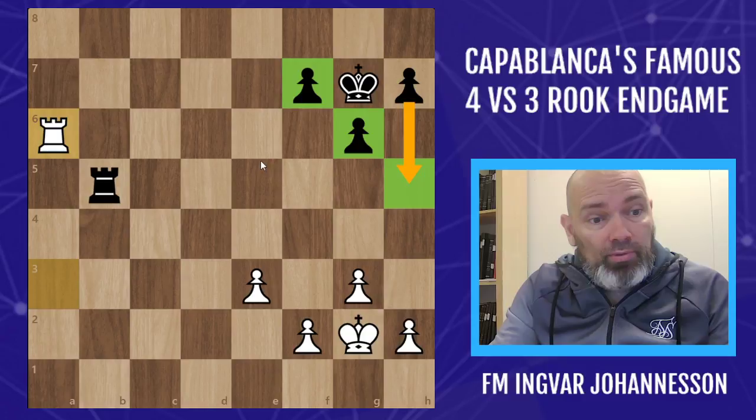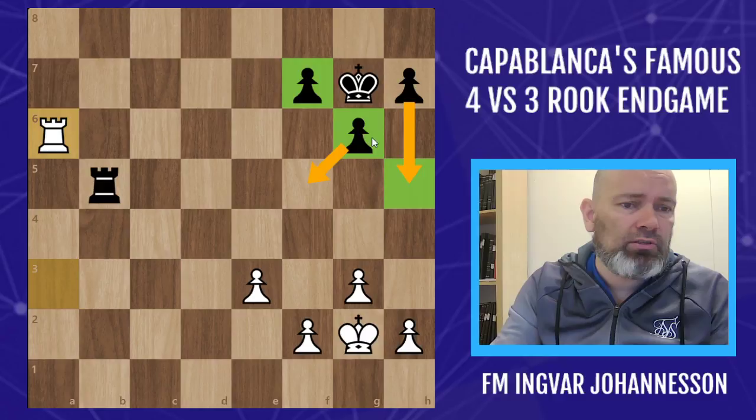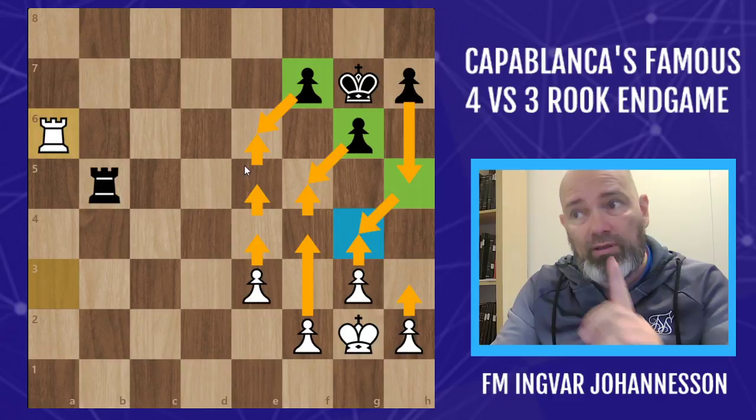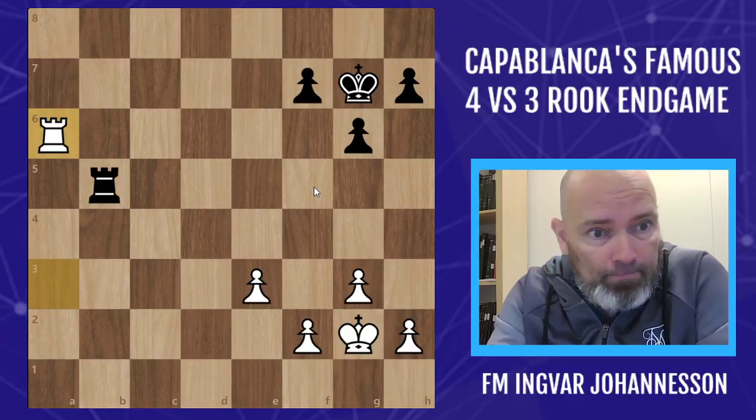The reason is that it makes it so difficult for white to create a passed pawn. The only passed pawn you can create is the e-pawn, but then you need the f-pawn to support. The f-pawn can't support because it's attacked. So you'd need to play h3, then g4, and after the trade you have to play f4, f5, another trade, then e4, and finally the third trade - and you only have one pawn remaining. Black should be able to draw by knowing some fundamentals in rook endgames.